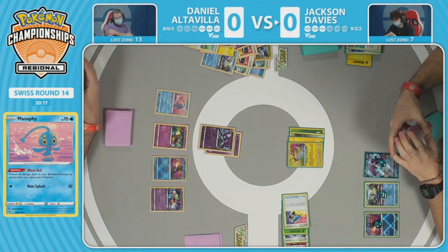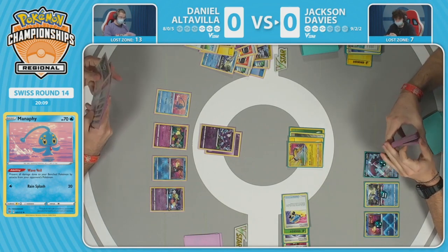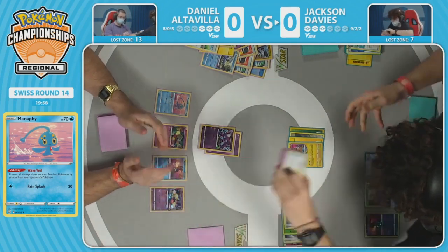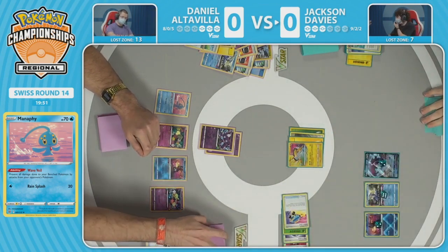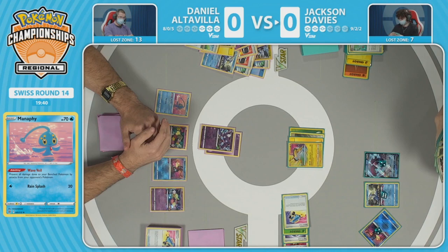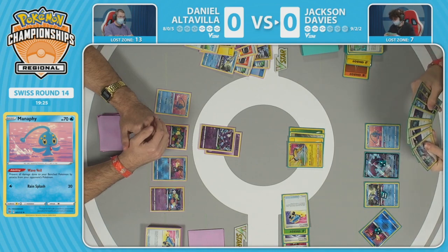Neither player runs hand disruption in Lost Box, so you're just stacking cards. Daniel has all resources essentially in hand and can map out any strategy. It comes down to: can you get into the cards you need without going through difficult lost-zone choices, then execute the strategy? There are so many factors at play — players are looking at each other's discard piles and lost zones to make the correct play, trying to see whose strategy will trump the other.